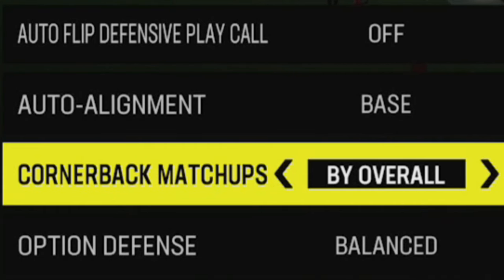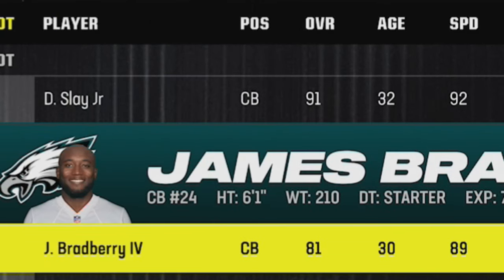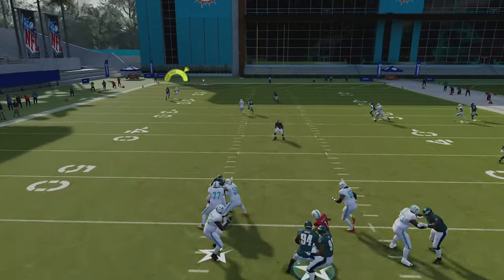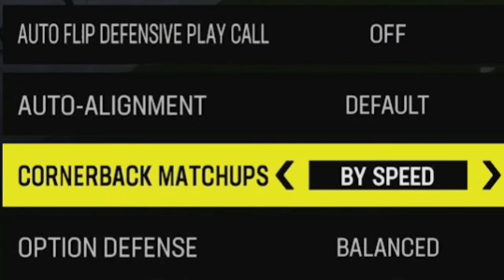That is usually because of speed. In Madden, if a receiver is 8 speed points faster than the cornerback in man coverage, he will run right past him for an almost guaranteed score every single time — and this is a pre-programmed threshold. So if you're facing a really fast receiver like Tyreek Hill at 99 speed, but the cornerback is over 8 speed points slower like James Bradberry at only 89 speed, your opponent can put Tyreek Hill on a streak and he will score a touchdown against pretty much any man coverage. In that scenario you will want to set cornerback matchups by speed, but if you're facing a really tall receiver like Mike Evans, you might want to go by height sometimes as well.